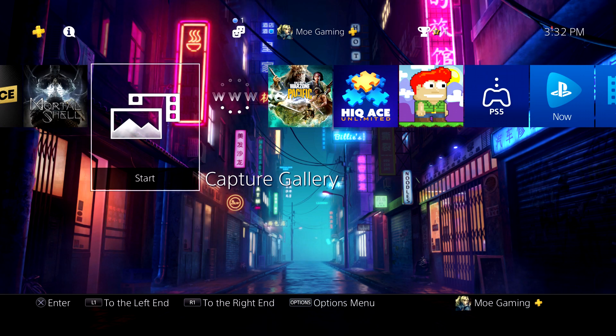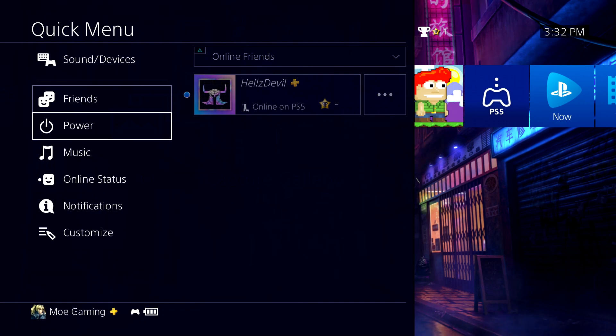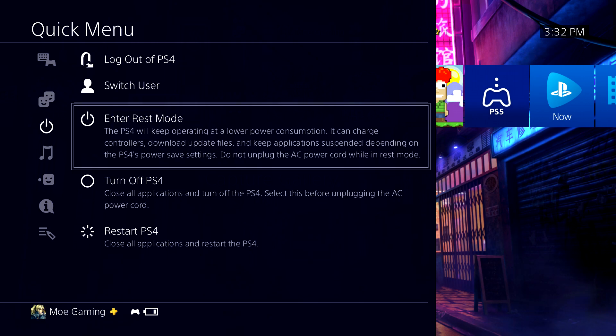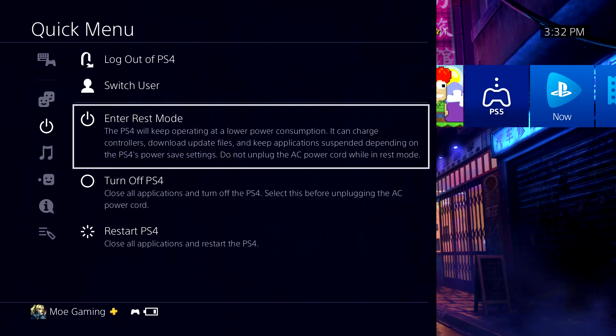One of the first things you can try: go to the power button, enter into rest mode, and turn it back on. For some odd reason, this ends up fixing the issue for some folks and you can then Share Play with your friends. It's weird, but for some odd reason this ends up working and fixing your issue.